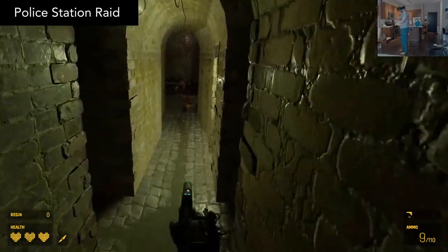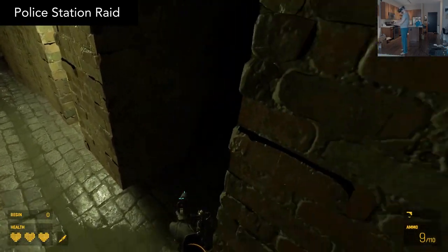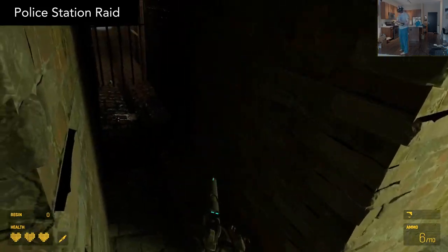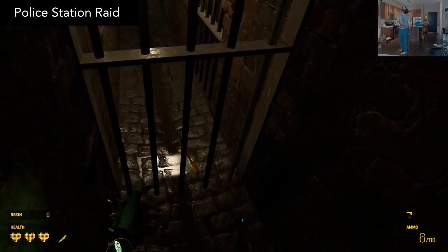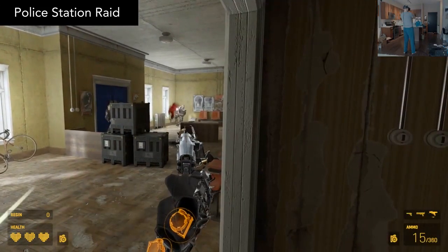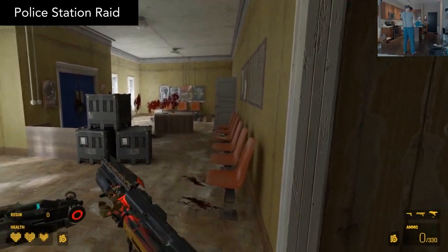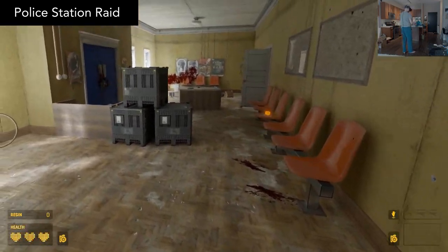Police Station Raid has you starting out in the sewers, and you need to find your way to the local Combine station to infiltrate and cause mayhem. The first part in the sewers was actually kind of spooky, but once you're in the station, it's intense Combine action. If you're looking for a big, prolonged challenge, then this map is for you. I beat it in about 20 minutes.